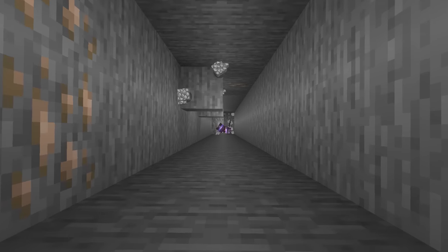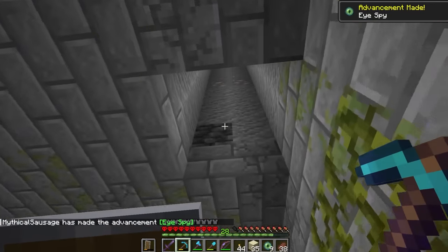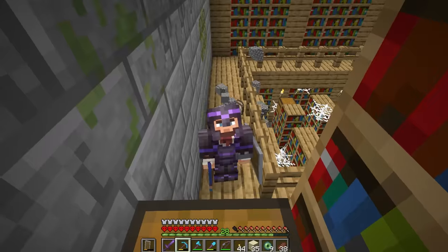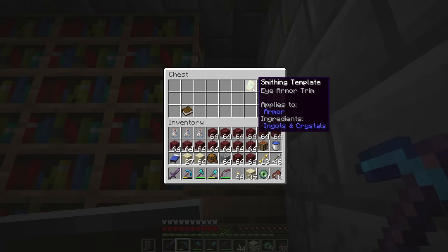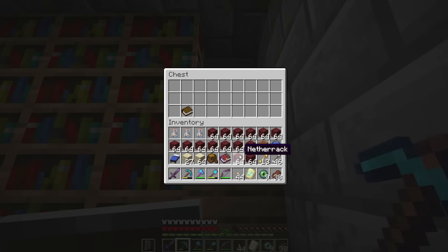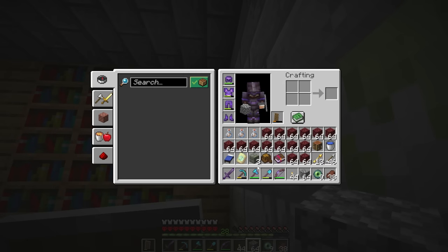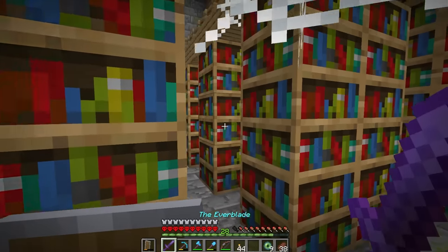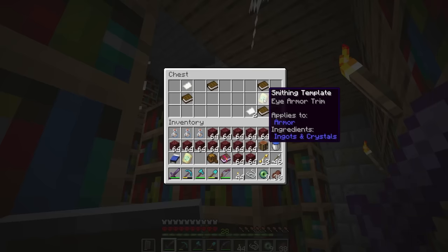We are in the stronghold! Look at this - we landed right inside the library! I know there are armor trims here, my addiction is going to get worse. Oh yes! We're getting the most luck today. A Breach of Three book - that's actually really good. I really want all these bookshelves but I have Fortune instead of Silk Touch on the axe. We gotta be careful, there are bad guys everywhere.